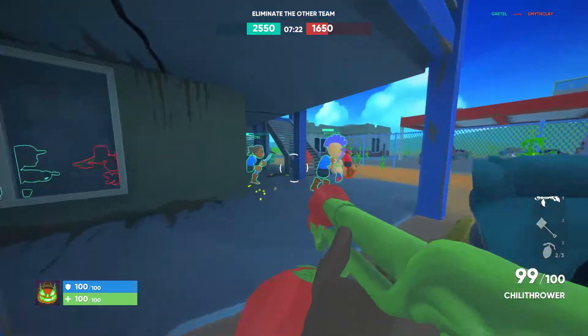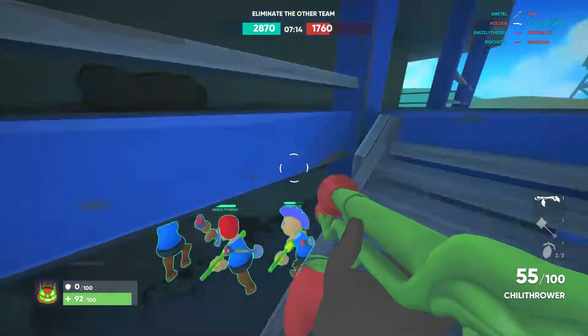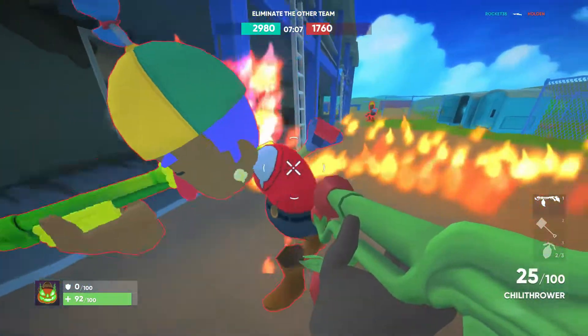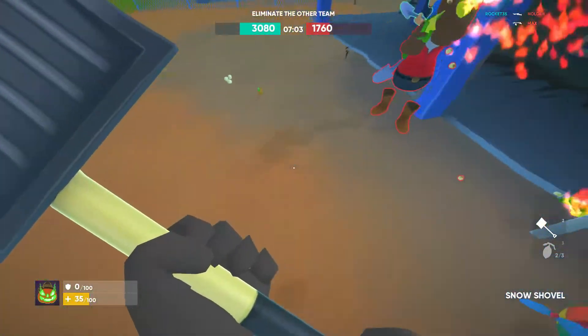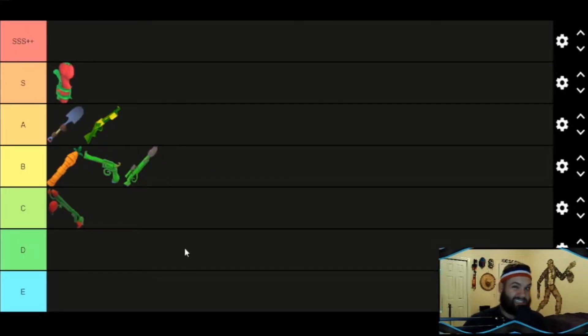The next weapon on our tier list is the chili thrower. This weapon is the flamethrower of the game. From the last update it was a pretty strong weapon — I had it at A tier. But with this update the weapon doesn't really spawn that fast, and wherever you shoot it does a small amount of damage but you have to be right on top of the person. It does have a burn effect, but that doesn't make up for it anymore. It's not as much damage, and you need about 20 to 25 ammo pieces to land to get a solid kill. I think it's dropped two spots down to C tier.